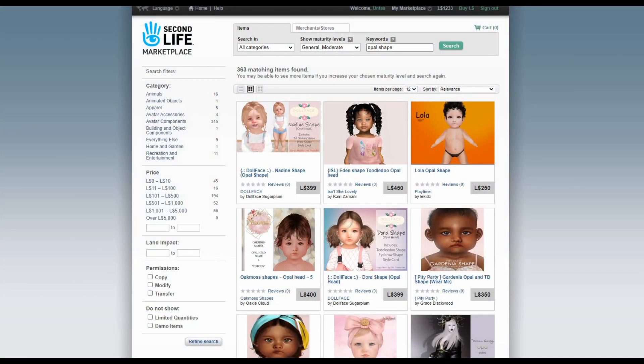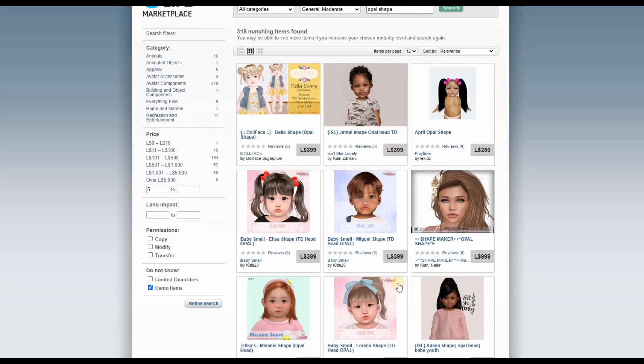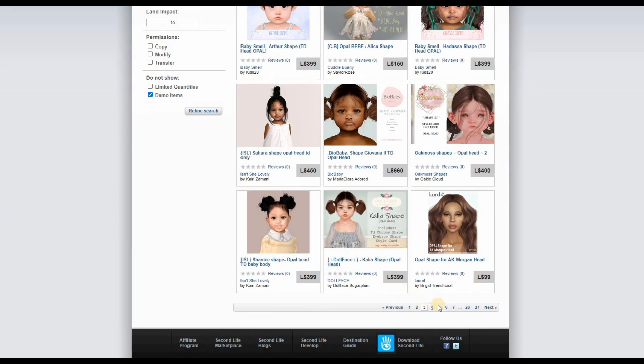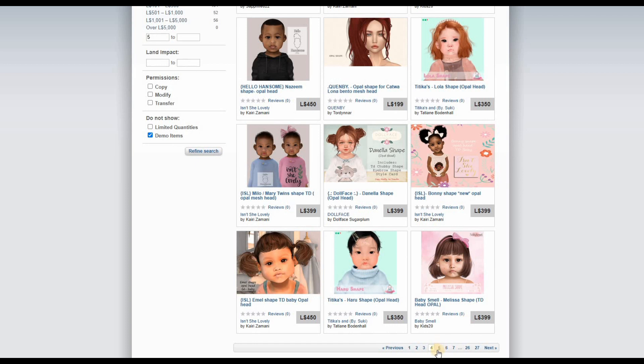Next we need a shape for the body and head. I got the Opale head, so I typed in 'Opale shape.' You can click demo — just make sure you're on number five so you don't get the demo items, only the shapes. Look how cute these are — they are so adorable! You can go through them all and check them out. I never had a toddler baby before.